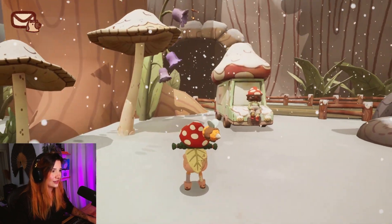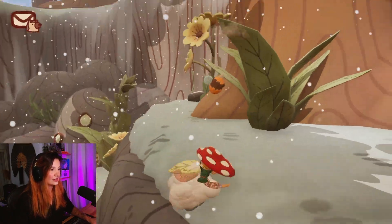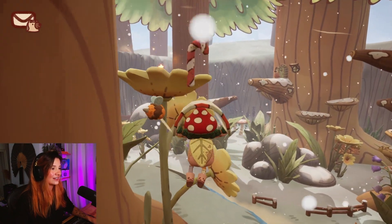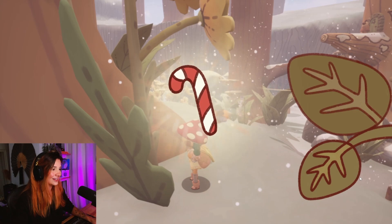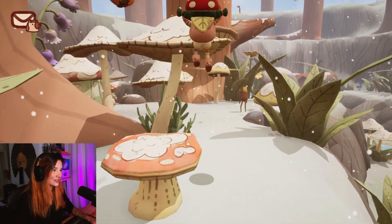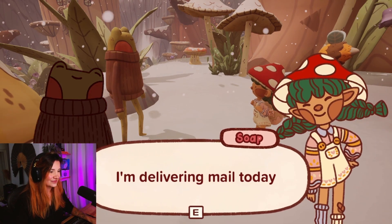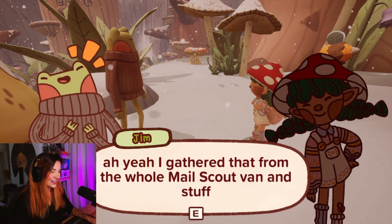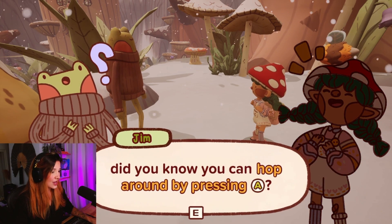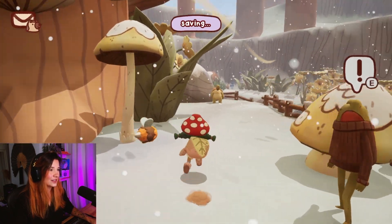Easy. Okay, I can jump. Can I jump on things? Oh my god, yes I can. This is very pretty. That's a candy cane - did I get it? I did! I guess that's a collectible of sorts. Oh, a new friend! Jim. Jim the Frog. What's a fresh sprout like you doing here? That's me, I'm the fresh sprout. I'm delivering mail. Did you know that you can hop around by pressing A? I'm not using a controller, so... And a very useful skill when you encounter high obstacles.